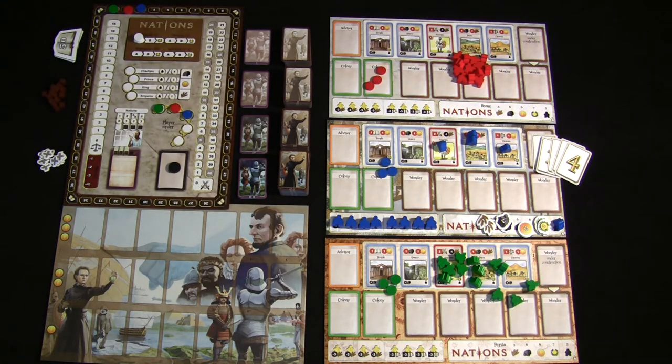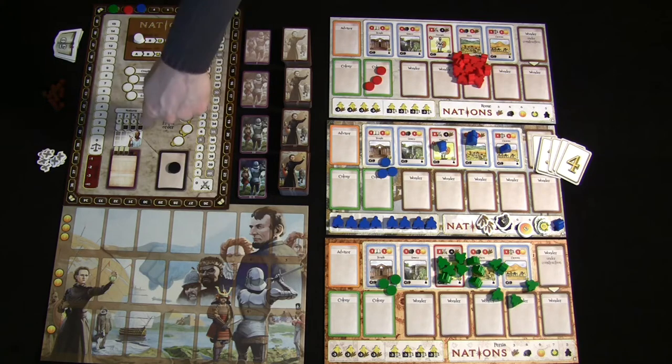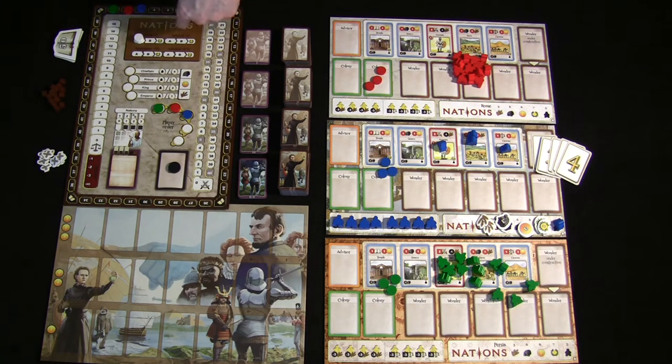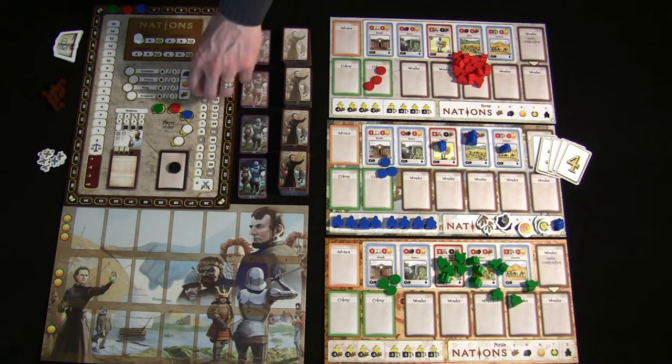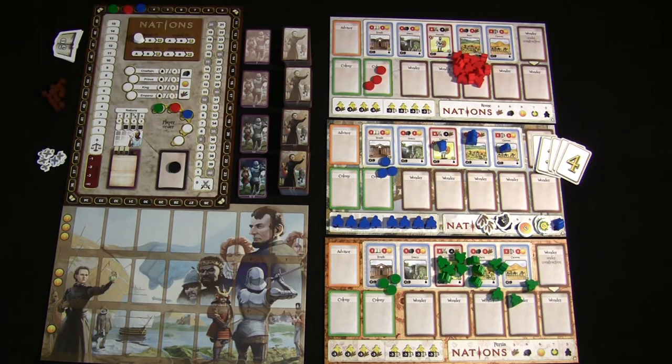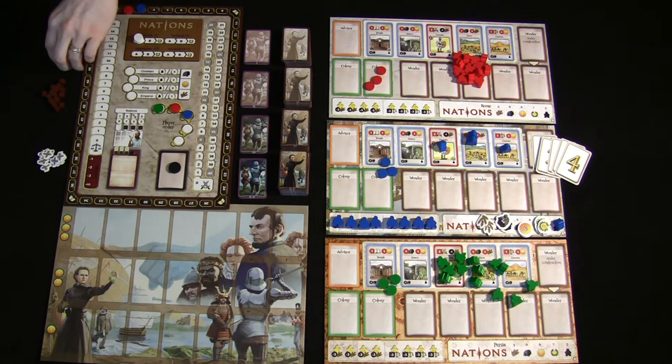The heritage track tracks your current heritage and continues going up. If you pass 50, take a token to signify that and keep going around the track. Many players call it the 'book track' because it's represented by books. Essentially, heritage represents how much renown your civilization is creating throughout history — the people writing the history books are putting your nation in them, which is why heritage is shown as history books.